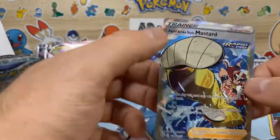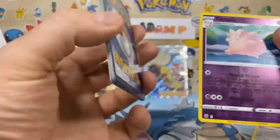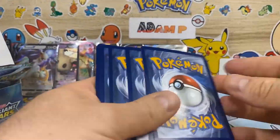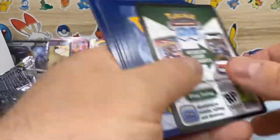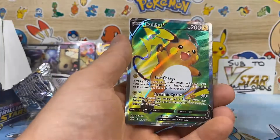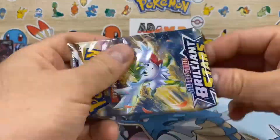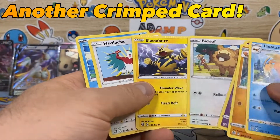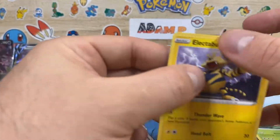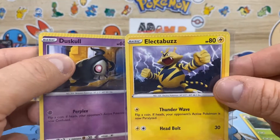Oh nice, a full art Trader Gallery hit — Mustard — for the binder. And an awesome full art Raichu V for the binder, very cool. Just need that Pikachu now. And another crimped card — wow, my second one ever. Two in one box, that's pretty cool.